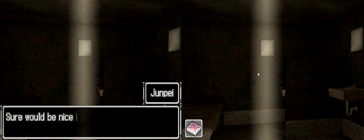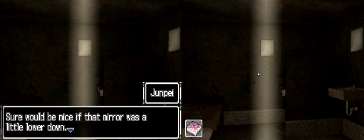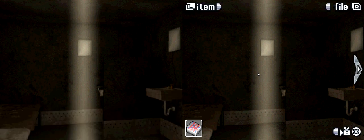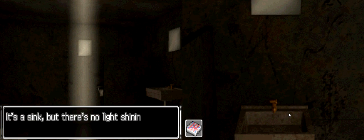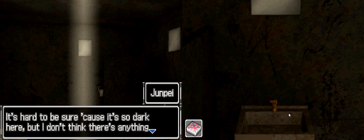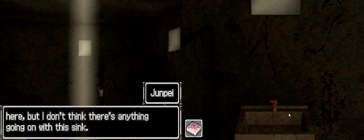I can just barely see a mirror from the light coming through the ceiling. I'm sure it would be nice if that mirror was a little lower down. It looks like it's the same height as the mirror on the right — I wonder if that means anything. It's a sink, but there's no light shining on it. It's hard to be sure because it's so dark in here, but I don't think there's anything going on with this sink. The faucet is too hard to turn.